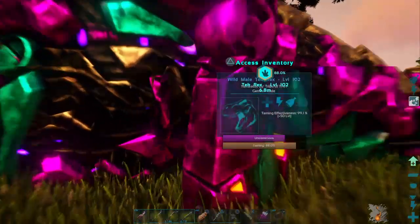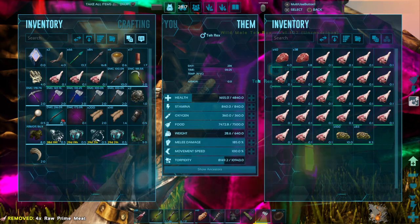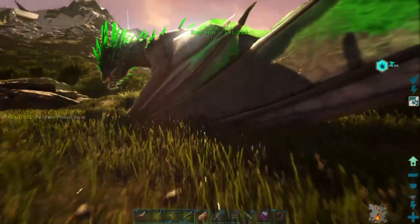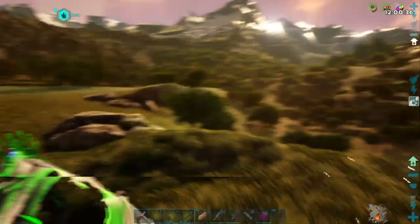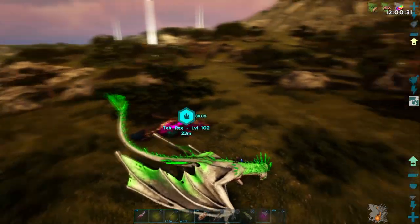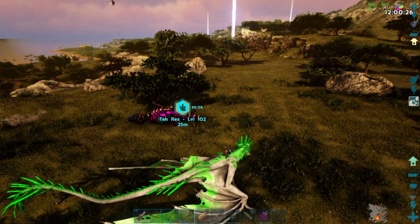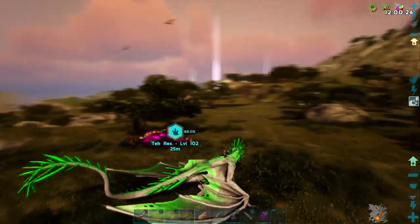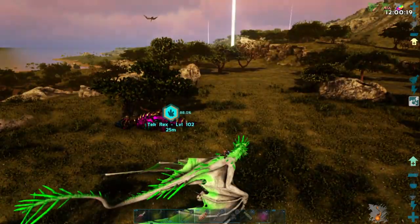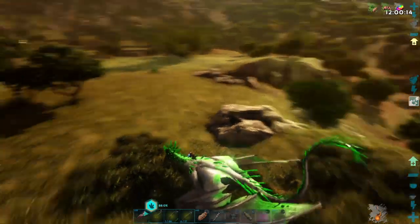I was going to do another cave today but all my armor is busted from that other cave — we got the plural attacked right at the end. So instead of doing another cave, I think we're going to get out and fly around over here on the west side of the map and see if there's any more nice-looking Rexes, any high-level ones. This is a 102 Tech Rex which is really not that good, but it was just such a pretty color I had to try to tame it — and Tech Rexes are so hard to find on this map.